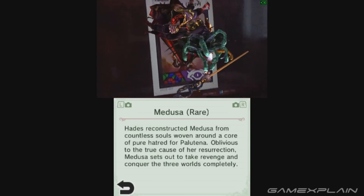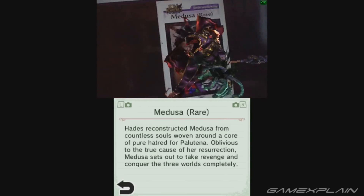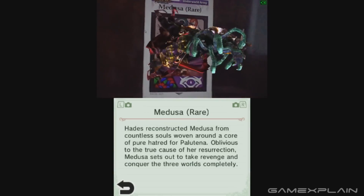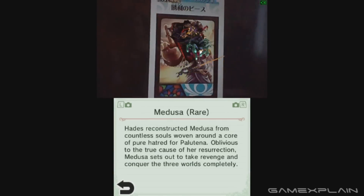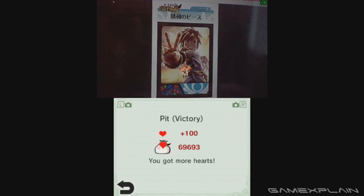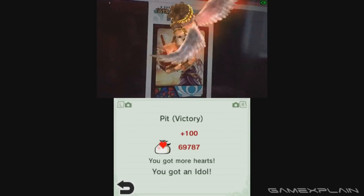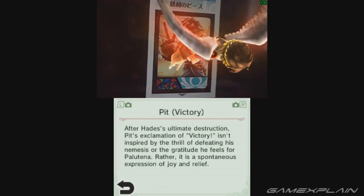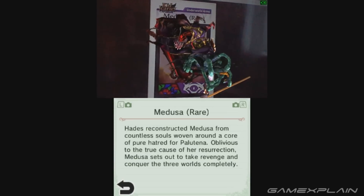And there she is! We're not at the best angle here to get a great look at her, but there she is in all her glory. And yeah, so this card was never actually released, which is so cool that we can finally play it six years later. And just to show off the other AR card, which Nintendo did release, here is the Pit one. There we are. Two unreleased Kid Icarus Uprising cards in the same year, which is utterly bonkers.